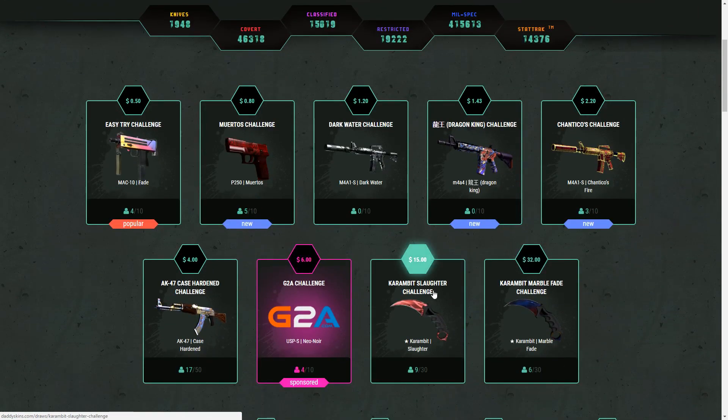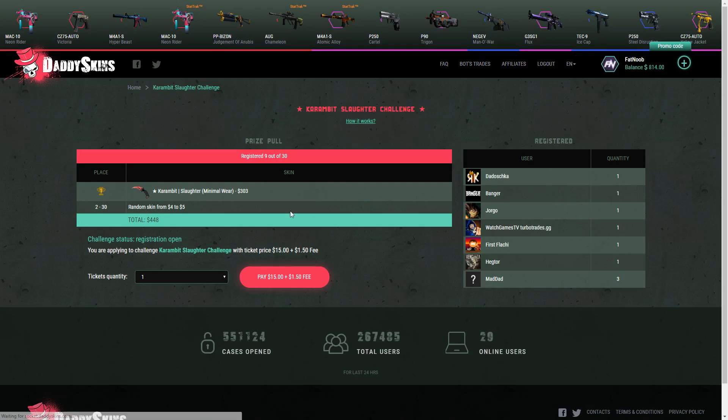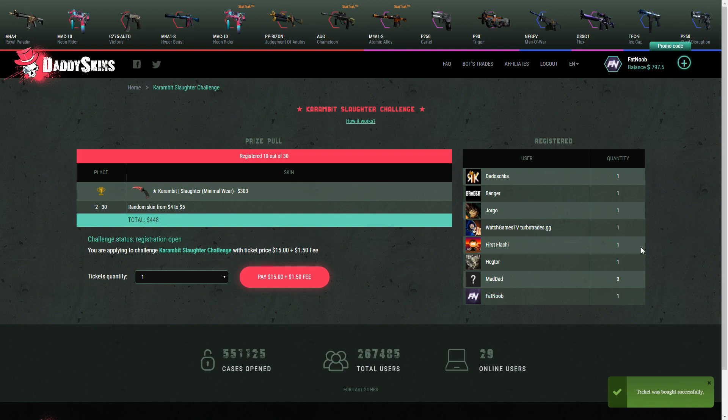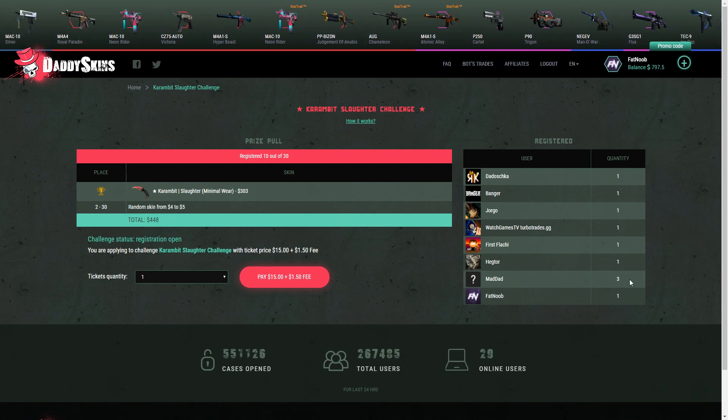Let me show you guys the challenges feature. These are basically raffles — you can choose how many tickets you want, each ticket is $15 plus a $1.50 fee. There are 30 spaces and first place wins a Karambit Slaughter Minimal Wear; everyone else gets a random skin worth $45. We're gonna buy one ticket and hop in. Awesome, we're in — some guy bought three tickets, god damn.